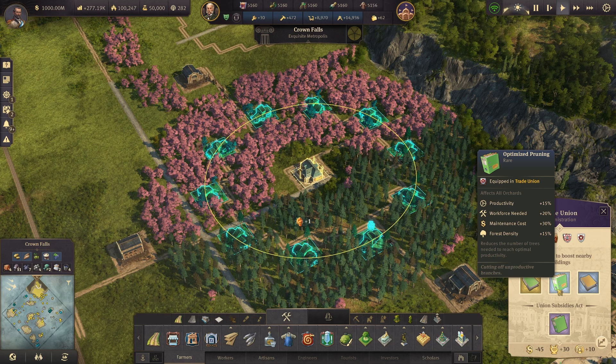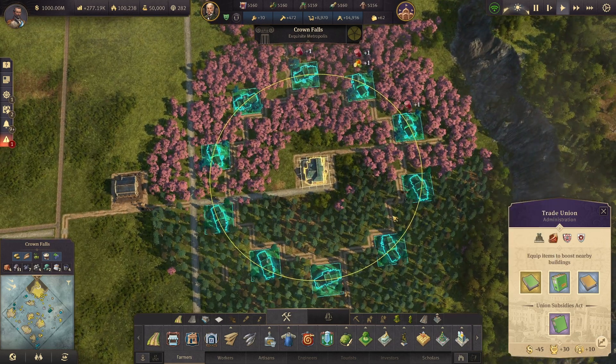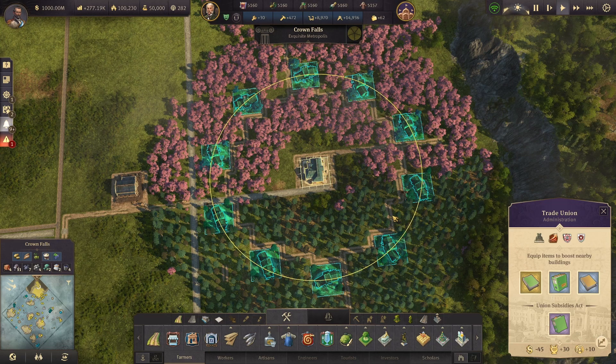That's going to be it for me today. Hope this video helped you out a little bit with some tourist-related stuff and getting those items boosted and producing a little bit faster. If you're interested in this layout, be sure to hop over onto my Discord server — I will have this layout pinned in the hashtag AnnoLayouts channel so you can take a look at it and use it for your own purposes. Have a great rest of your day. See you later, take care.